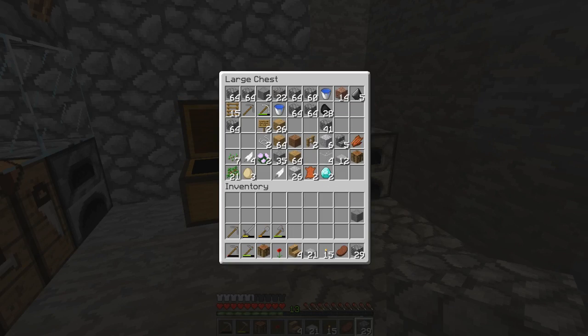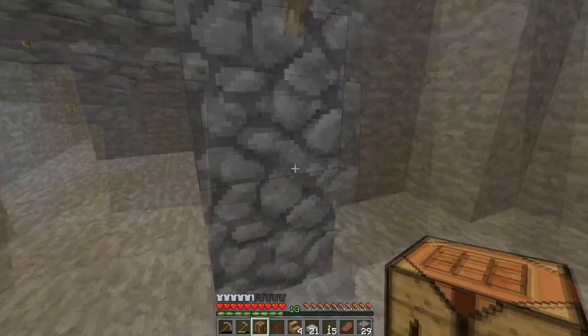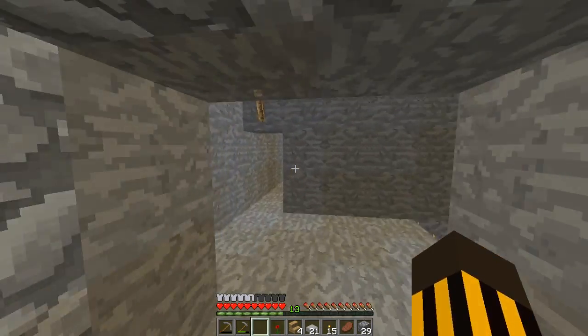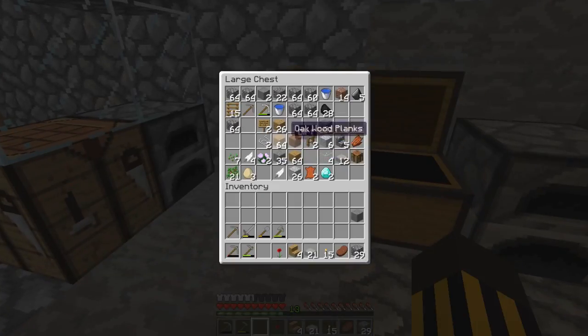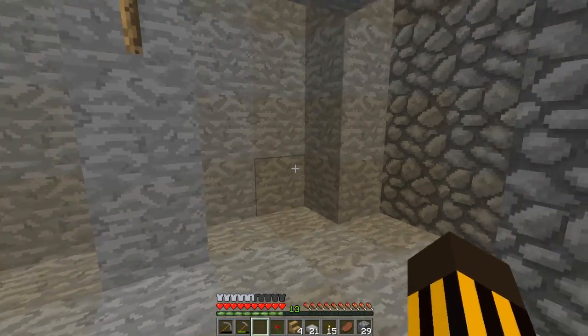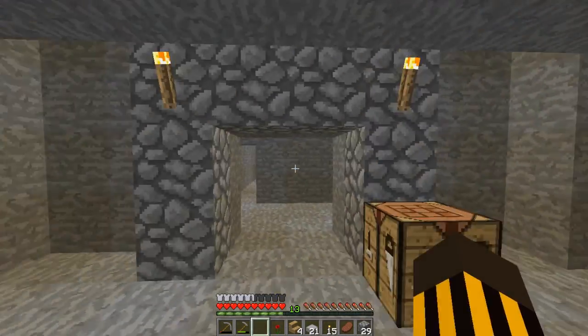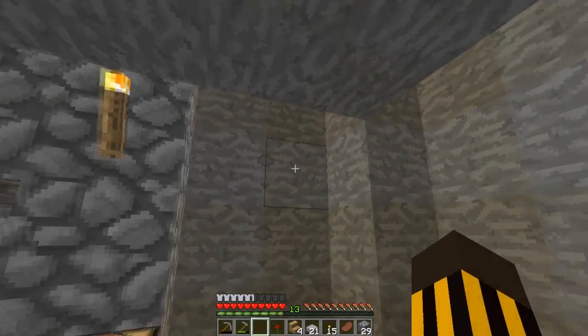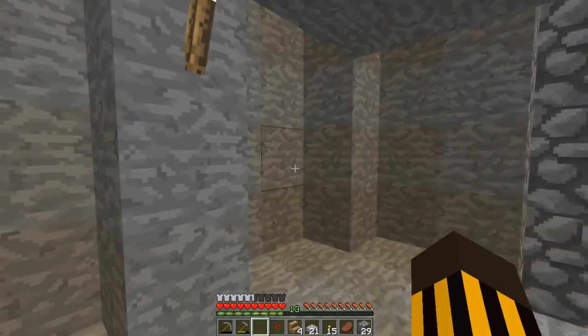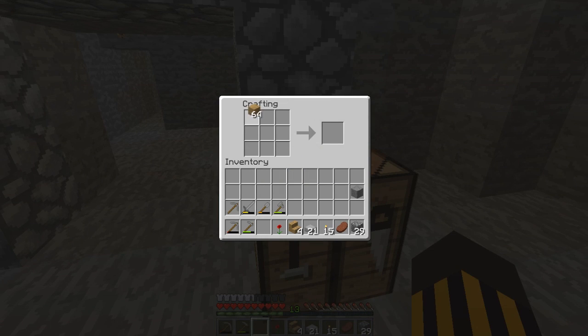Alright, now it's time to make a chest. Look at that beautiful entrance. I need — let me count — 1, 2, 3, 4, 5, 6, 7, 8... 4 on each side, so 4 times 8 is 32. I hope my math is correct. So we need 32 chests.